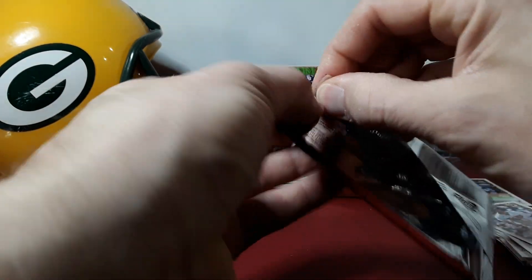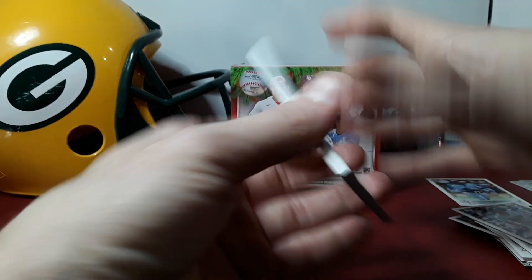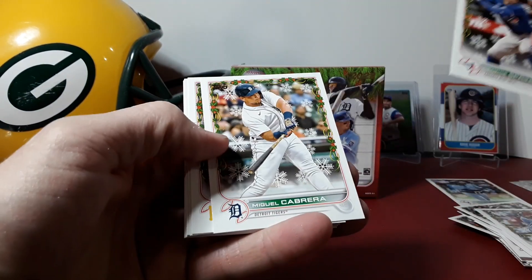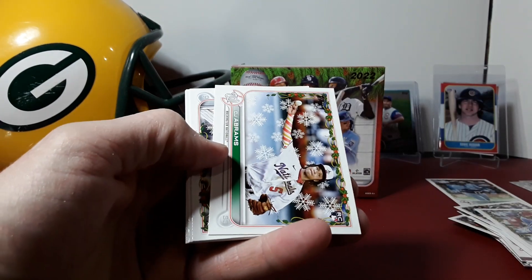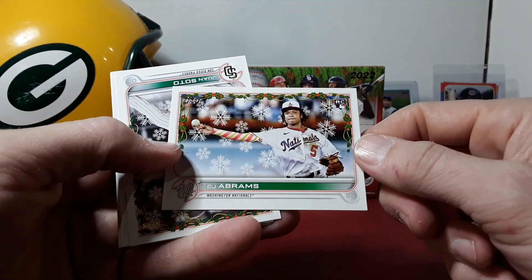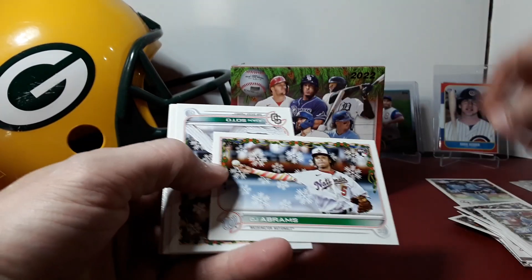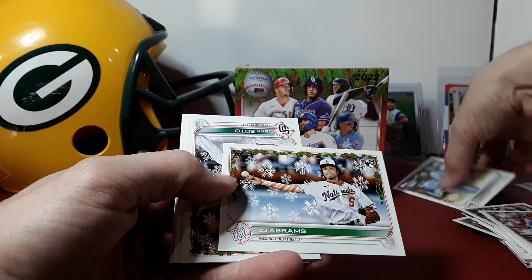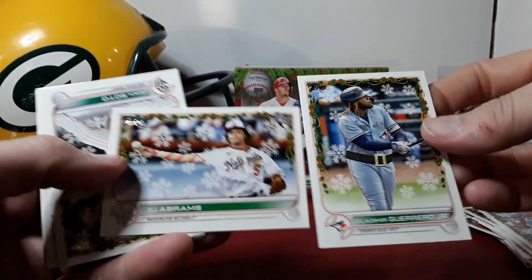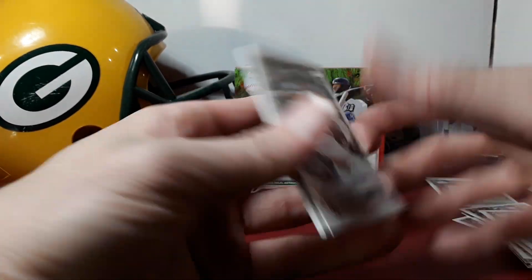Alright, this one might be a relic here. We may possibly have an auto — Marsh. There you go, CJ Abrams! I couldn't hit this guy. And it's the short print — see the sleeve, that one wasn't flipped. I could not hit his base rookie for the life of me in regular Update. Let's see — one's 19 and this one's 20, so one of these is a short print and one is probably an SSP or two different types. We'll have to look those up later. Soto, Donovan, Pujols.